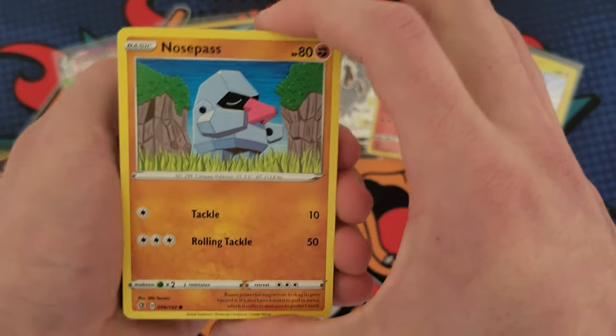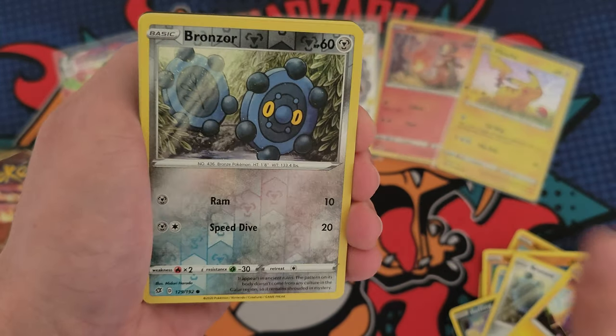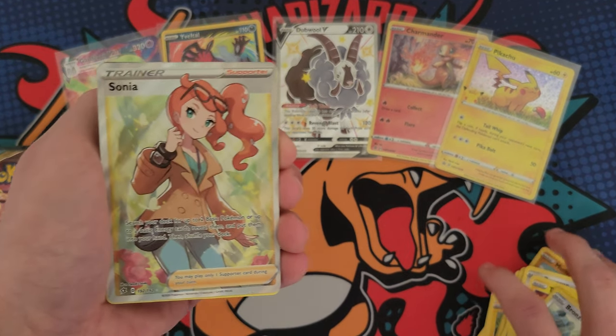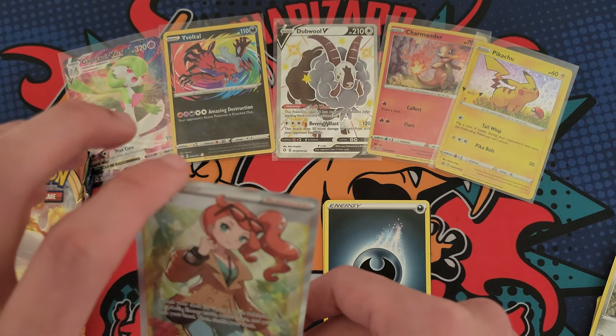Rebel Clash — we got a Nosepass, Wingleull, Weezing, Bronzor, Toxel... and we got a full art trainer! We got a Sonia! I have pulled this one before but I sold it, so it's nice to get this card again.